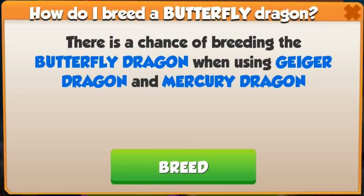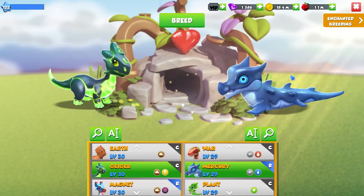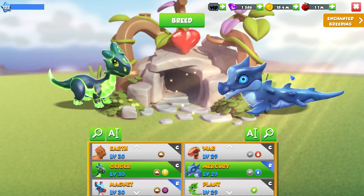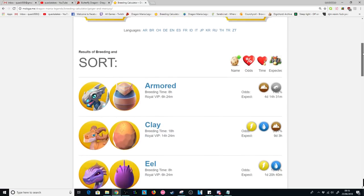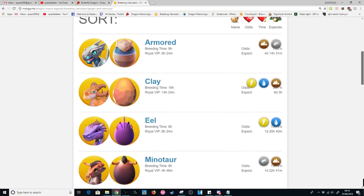If you want a chance of breeding the Butterfly Dragon this week, the only combination you can use is the Geiger plus Mercury Dragons. This combination gives 10 other possible outcomes, giving you just a 3.5% chance to breed the Butterfly.